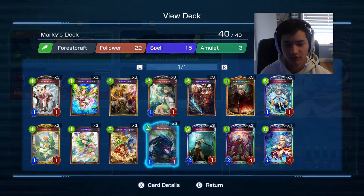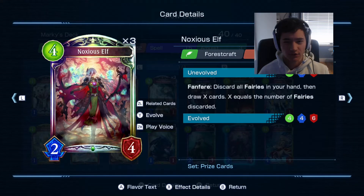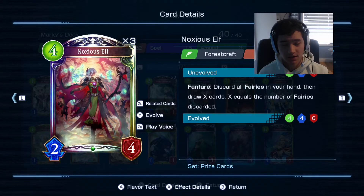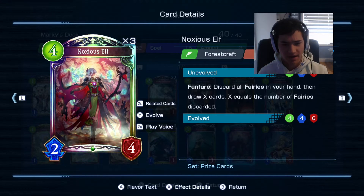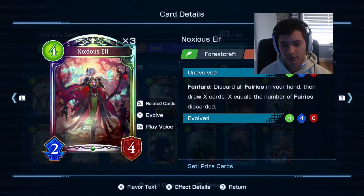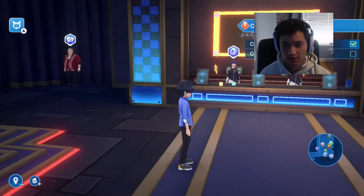Knocks Yourself you can get from Vanessa. If you beat Vanessa two times — one throughout the story and if you help her three times with her quests, you get one. And if you beat her Master tier deck, you get one more.